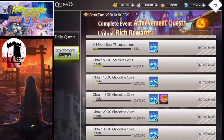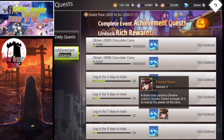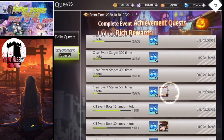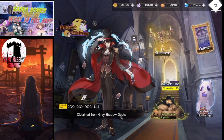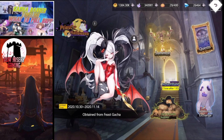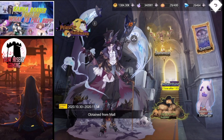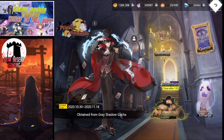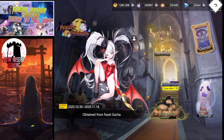There are fragments of what I believe is one of the free-to-play characters — this is Edward. I would assume we just piece him together because he's not in the gacha. Actually, it says he's obtained from a gacha — specifically the Gray Shadow gacha, which I don't think we have yet. I didn't see it in the summons so far. Learning something new there — but that's how the quests work.